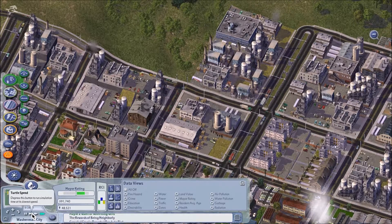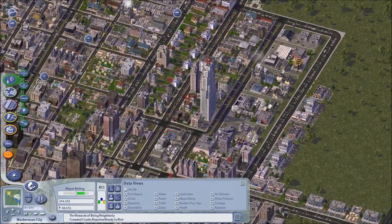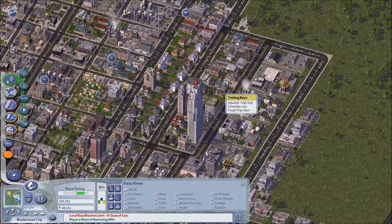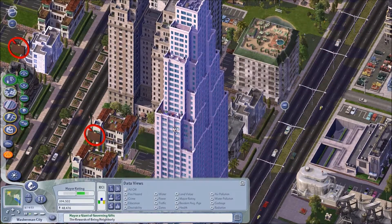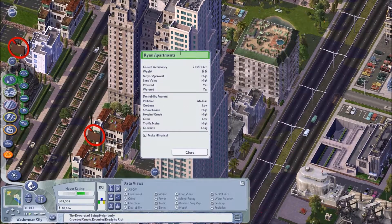Very nice, they're building like hell. Wow, there's a big building and the people in there are unemployed, but I think this is a skyscraper — and this is the first skyscraper in my city! So I will make it historical and I will name it the Washerman Building. That's it, very nice.